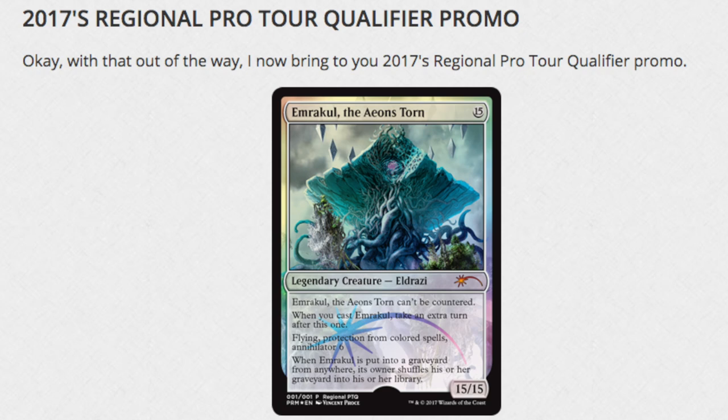Hey guys, today we're going to talk about two cards that were just reprinted. This one was reprinted in the Regional Pro Tour Qualifier, so we get Emrakul for 2017. Previously, I believe we had Liliana of the Veil as well as Snapcaster Mage. Emrakul is definitely a good one to see.